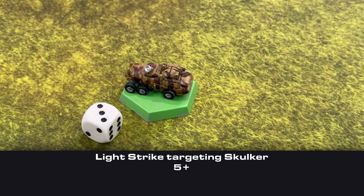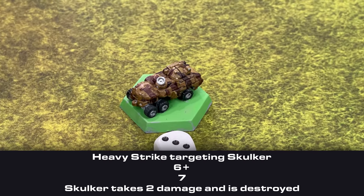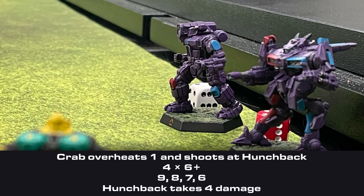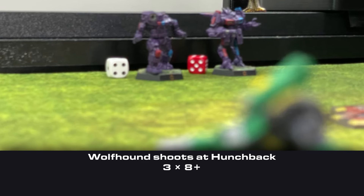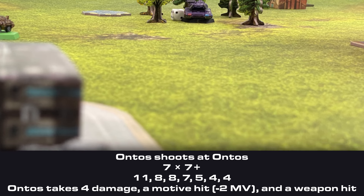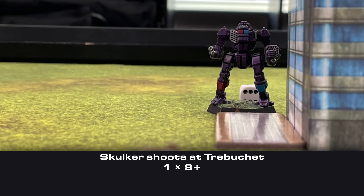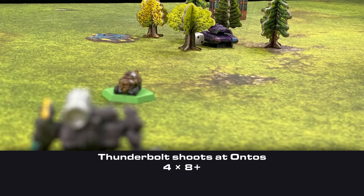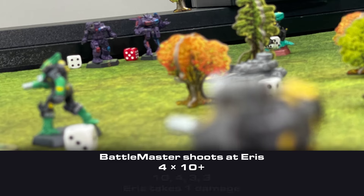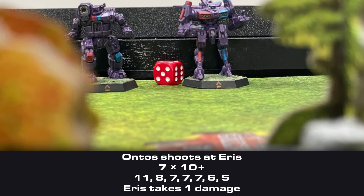Eager to eliminate the remaining Skulker, I called in a light airstrike against it, hitting for 1 damage, then followed up with a Happy Strike that hit for 2 to destroy it. Matt's Crab overheated to shoot my Hunchback, hitting for 4 damage and stripping away its last armor. His Wolfhound fired on the Hunchback too, hitting with all 3 damage to destroy it. His right Ontos fired at my Ontos, hitting for 4 damage plus a motive hit and a weapon hit. His Skulker fired at my Ontos but missed. His other Skulker hit my Trebuchet for 1 damage, and his Thunderbolt fired at my Ontos but missed everything. On the other side, his Battlemaster fired at my Eris for 1 damage, and his Ontos shot out of the woods at my Eris for 1 more. At the end of turn 3 we started scoring — I controlled both my objectives for 4 points, and Matt didn't control either of his.